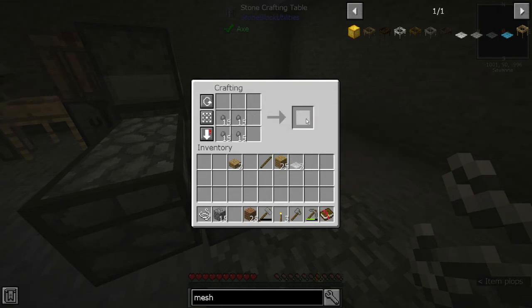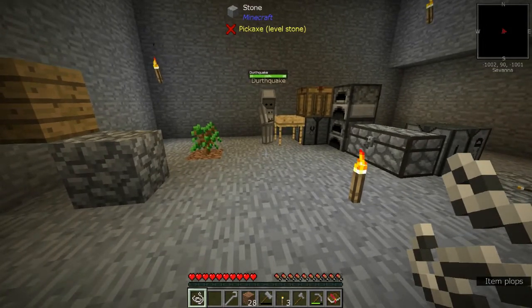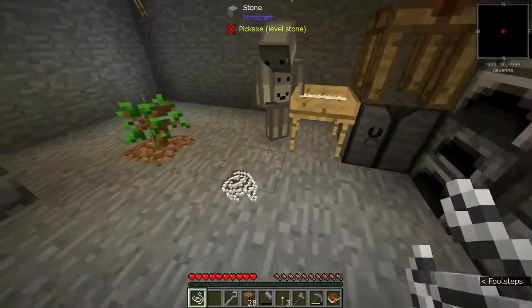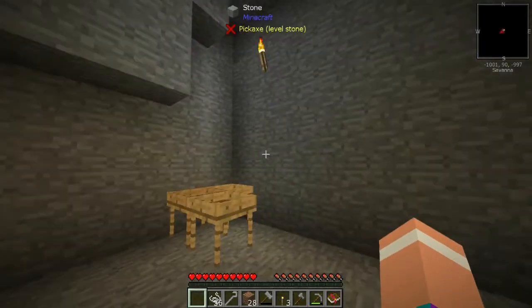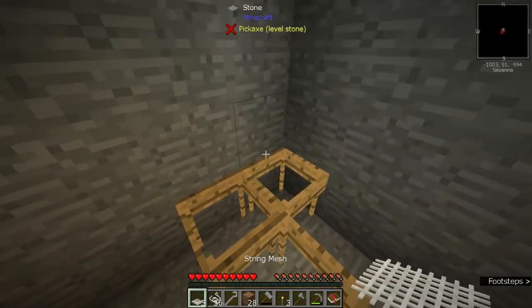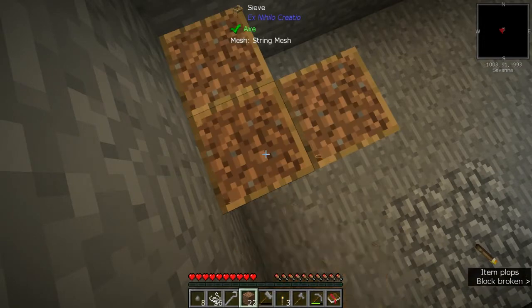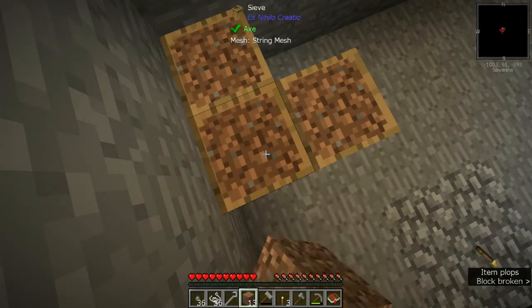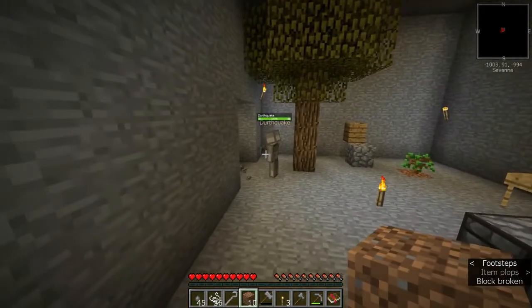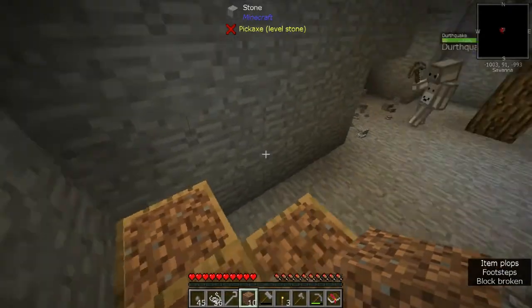Thrilling content — place dirt in sieve, bash dirt with hand, and hopefully get grass seeds. Okay, we need more. Unless you have more string on you. Yeah, I got more — only a stack, is that enough? Yeah, that's enough. It was sarcasm. Pumpkin seeds. Ooh, grass seeds — two of them, nice! Alright, I'm going to bash a hole in over here and make a spot for some animals. How big should I make this? Like five by five or something? Sure, enough for them to move around in. Yeah, they need enough for them to spawn.